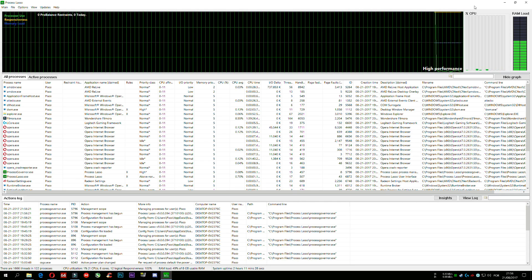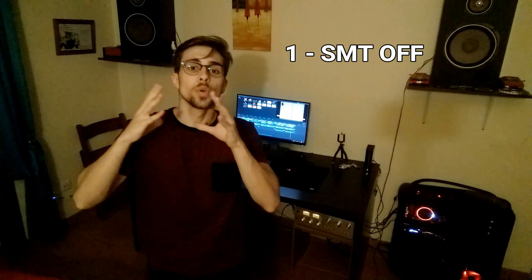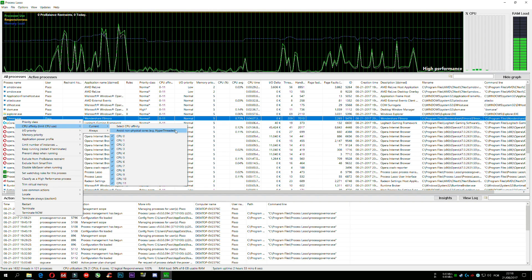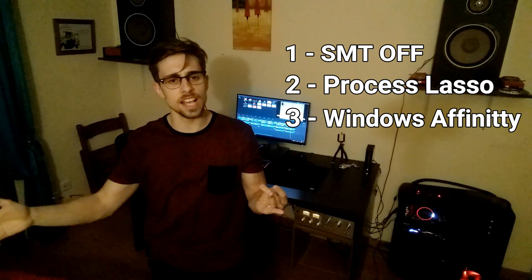Process Lasso is a software built by BitSum and it has many features that can help you boost your performance, like TRIM or CPU core affinity. In this video we are going to test SMT off — so six cores, six threads instead of six cores, twelve threads — and six cores with Process Lasso active using only the six true cores via CPU affinity. After that we are going to test the CPU affinity built into Windows versus Process Lasso itself.